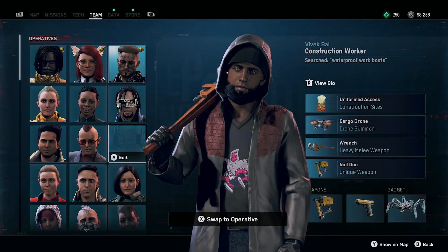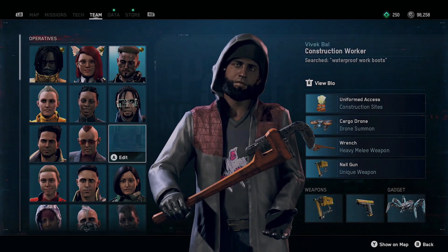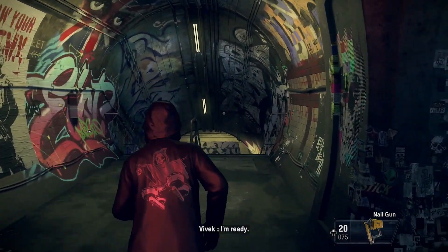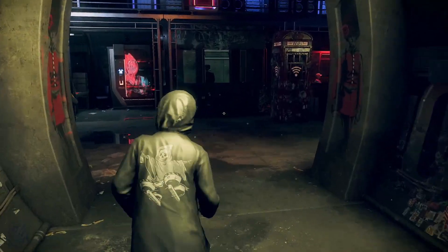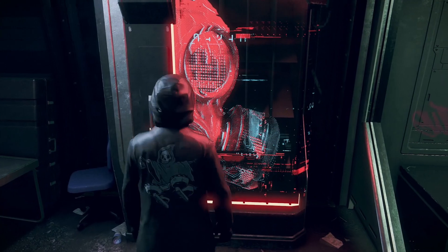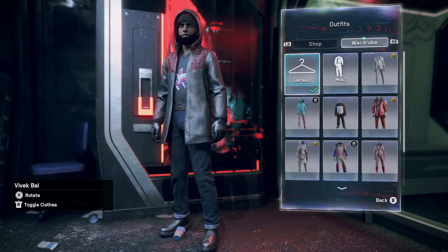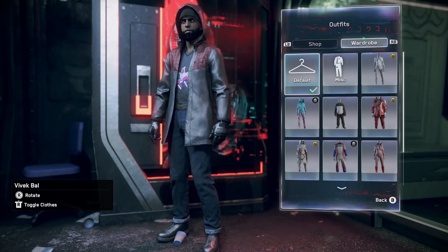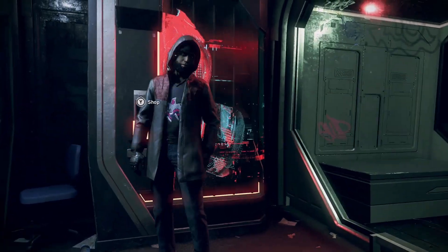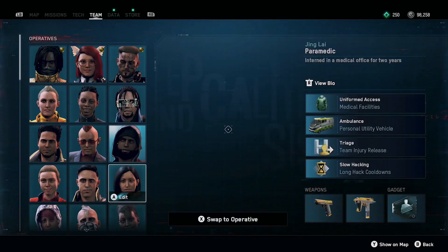So let's do it for Vivek as well. Go to the shop, go to the wardrobe, outfits, miscellaneous, back to default, out of the shop. There you go. That should be the only two.